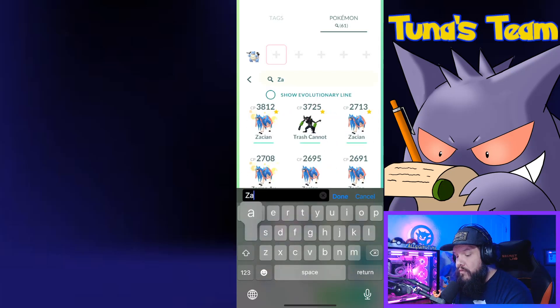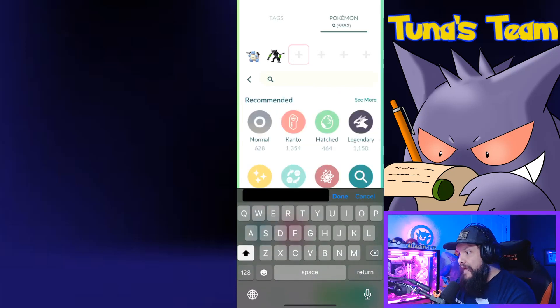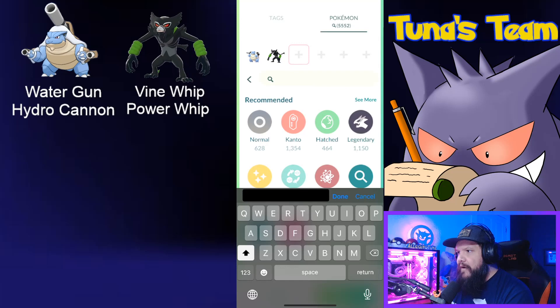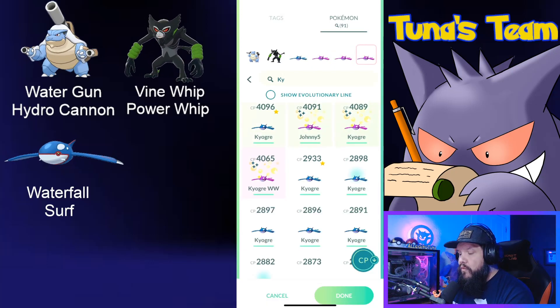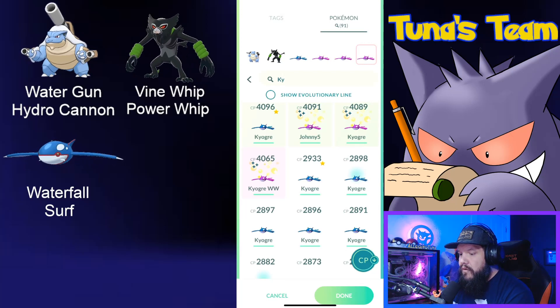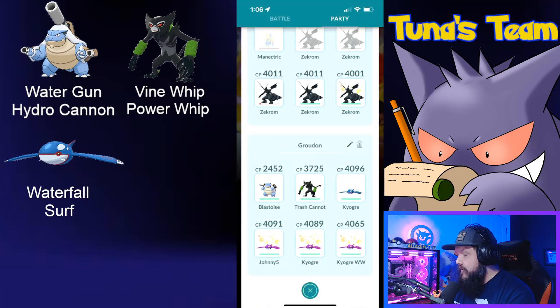I actually have a Zarude — my Zarude is powered up. So Blastoise with Water Gun and Hydro Cannon, followed up with Zarude bringing Vine Whip and Power Whip. Then my third choice is Kyogre — lots and lots of Kyogre powered up. That'll be my team: Blastoise, Zarude, and Kyogres in the back.